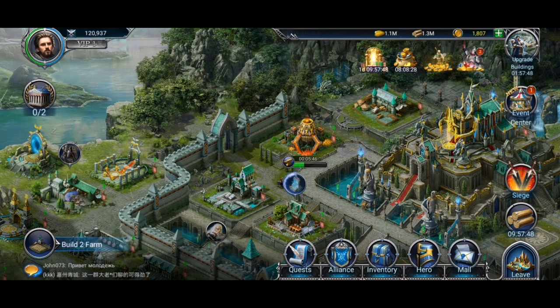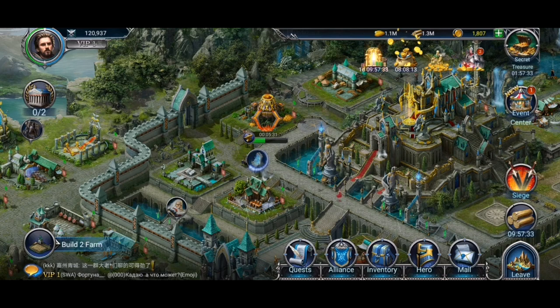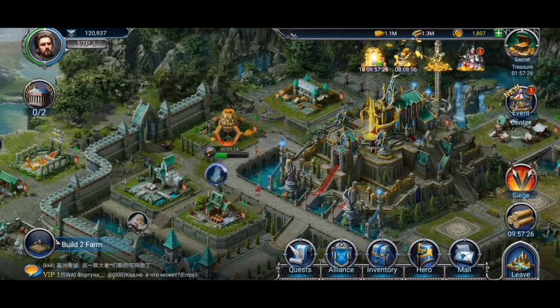War and Magic doesn't spare you the drama and plunges you straight into the eye of the storm with a looming global threat. The evil forces are threatening the land and you are the only somewhat formidable power left, so it's up to you to oppose them. Your mighty quest is essentially divided into three parts: city development, exploration, and combat.